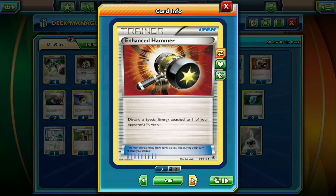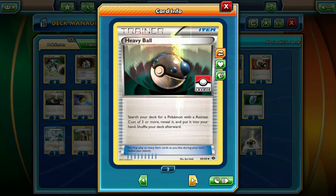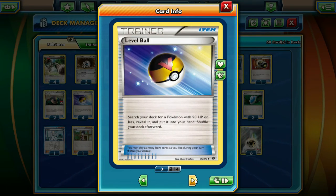For a little more disruption, we're running one Enhanced Hammer since DCE is prevalent in the meta. We're also running two Heavy Ball to help get out Aggrons and Lairons, since they have four retreat cost. Then we're running four Level Ball — it can search Lairon, Aron, and Bumblebee, which is why we run four. We cut back on the Ultra Ball count because we don't need to discard as many cards when we can play one card to get one card.